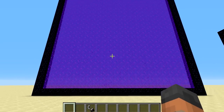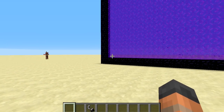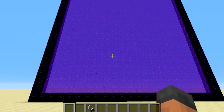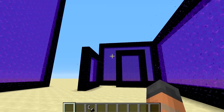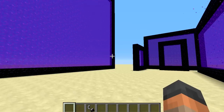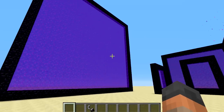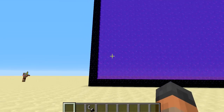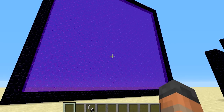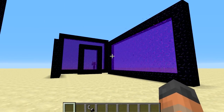This is absolutely amazing. The largest portal you can make is 23 blocks by 23 blocks, and that is the biggest size. The smallest size is still the traditional 2x3 size, and you can make any size in between. So anything rectangular or square shape, you can now make into a portal.